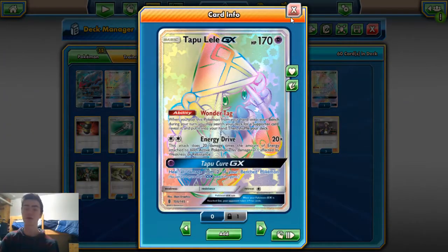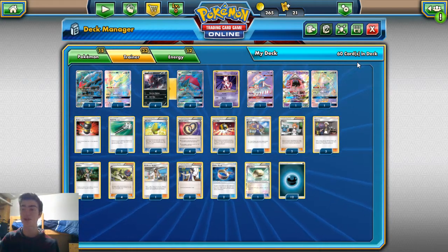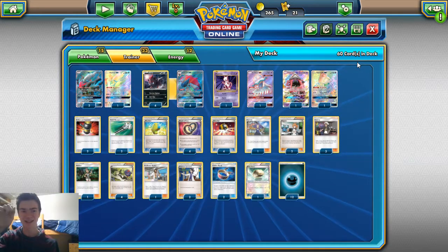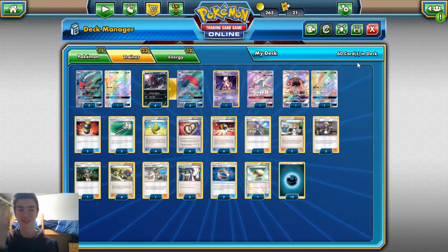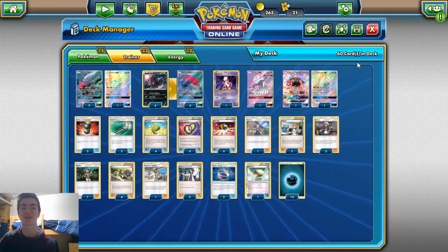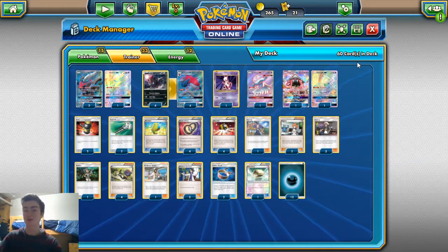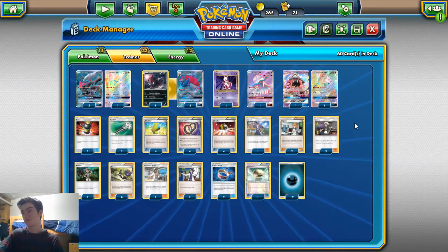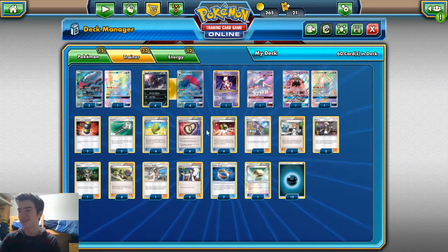For the Pokemon line, we do run two Tapu Lele. You don't really need three — there's not much space. If you run three Zoroarks and a Darkrai, that's already four bench spots, so you have two spaces — a Lele and another Darkrai or something. Your Nihilego is your other bench spot, so you don't really have a spot for a third Lele. Two is good because if you start with one you have a backup.